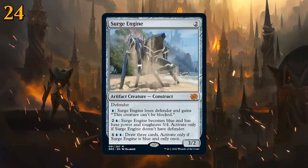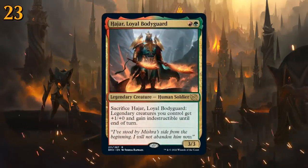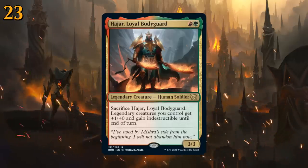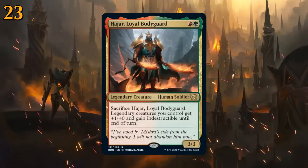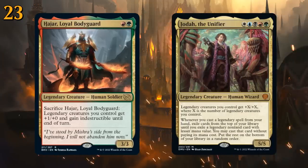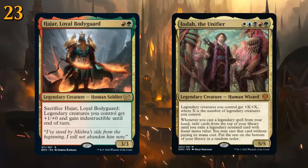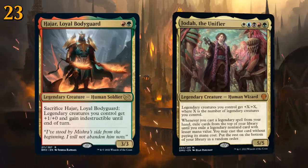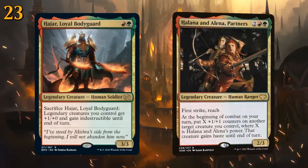At number 23 there's Loyal Bodyguard — red and green for a 3/3 legendary human soldier, both relevant creature types in Standard. It can be sacrificed, in which case legendary creatures you control get +1/+1 and gain indestructible until end of turn. The bodyguard fits perfectly in a five-color humans Jodah deck, protecting your team from sweepers and more importantly protecting Jodah, a key card in the deck. Also very nice alongside the partners as another powerful red-green legend, with decent stats for a two-drop.